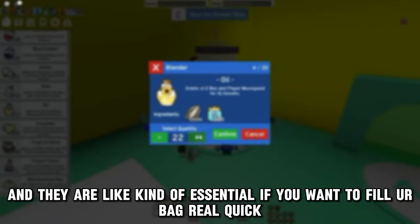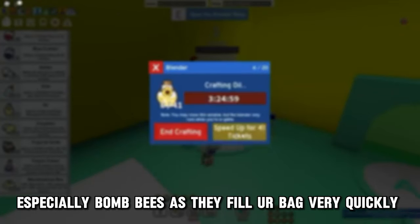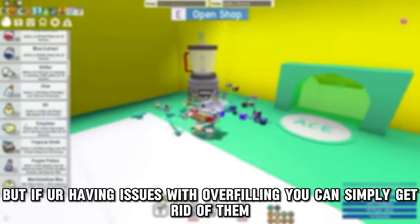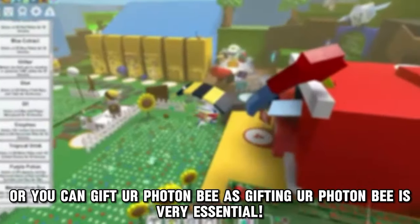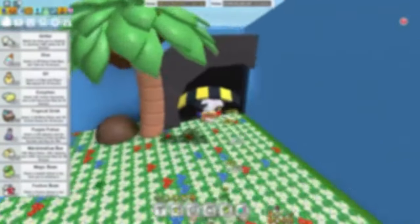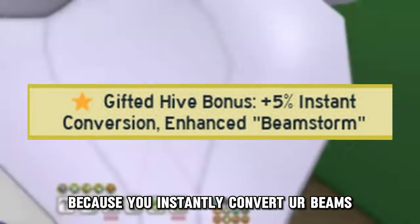Putting bomb bees and boost bees is kind of essential if you want to fill your bag real quick, especially bomb bees as they fill your bag very quickly. But if you're having issues with overfilling, you can get rid of them, or you can gift your photon bee - gifting your photon bee is very essential because you instantly convert your beams.